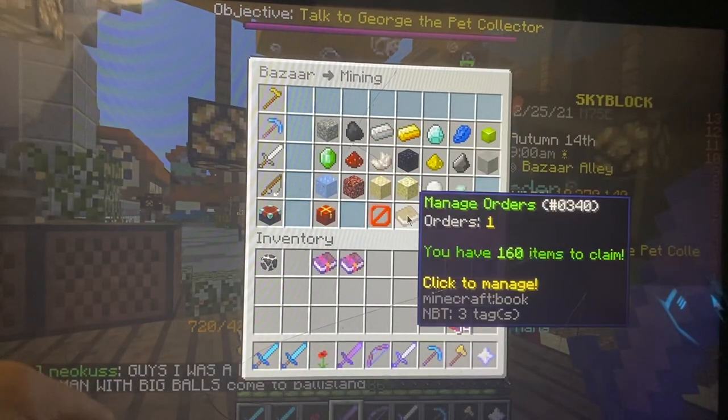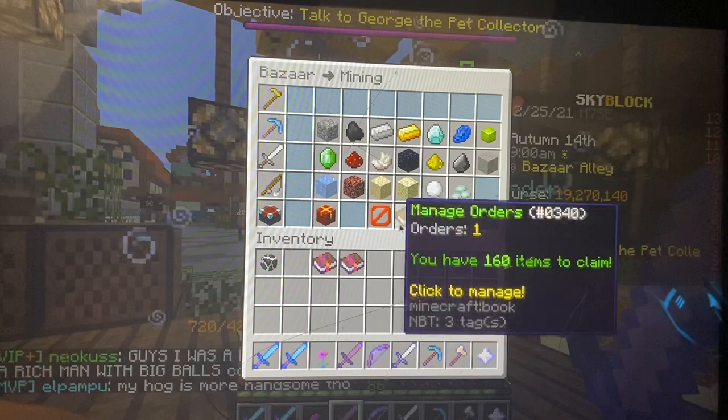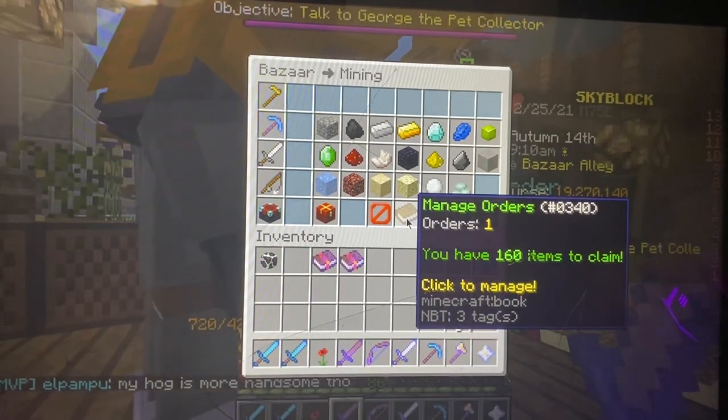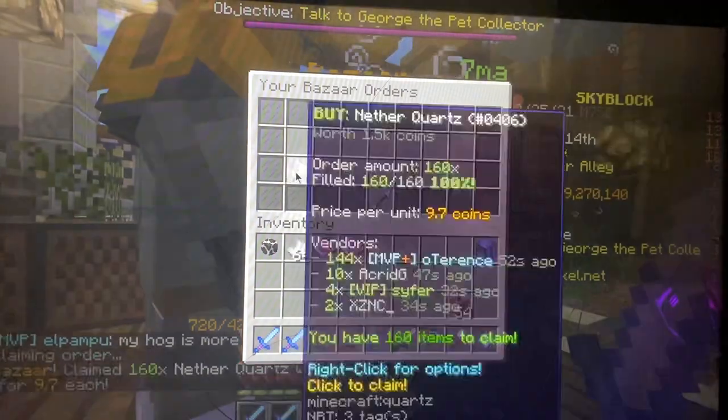Then you come over here, go to manage orders — the little book down here next to the barrier block. Click manage orders. You have 160 items to claim, so click there.